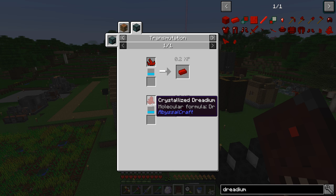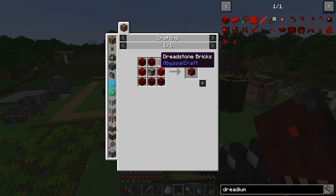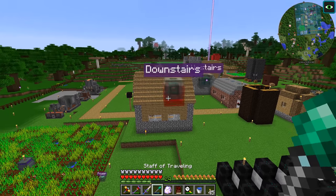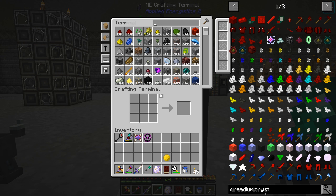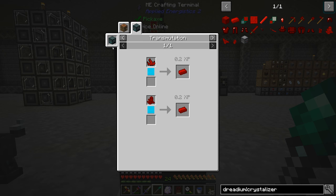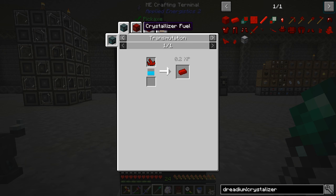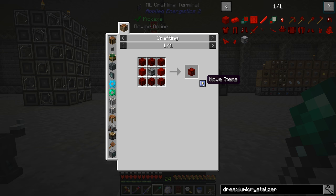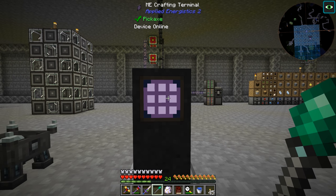So I guess what I'm going to do first is try and get some of this stuff going. We're going to need a crystallizer - it needs dreadstone bricks and a furnace. Let me go downstairs and search for a crystallizer recipe. Not the Deep Resonance one, we need the Abyssalcraft one. Okay, let me try and make that real quick and then we'll check it out.